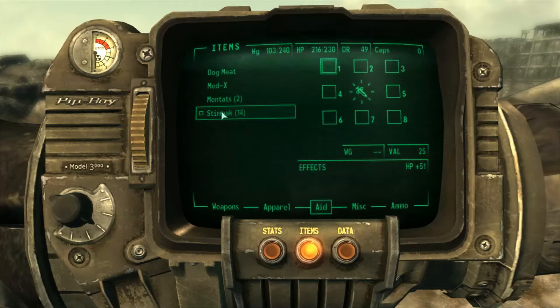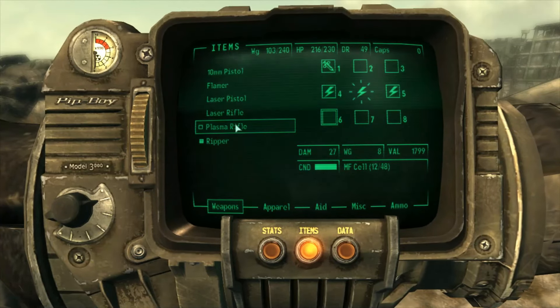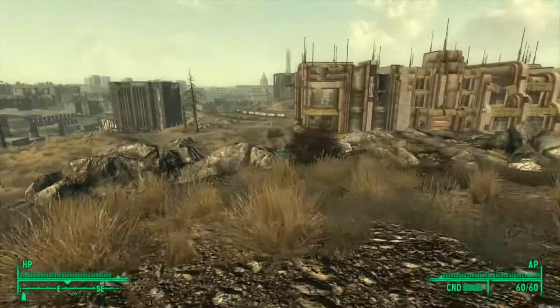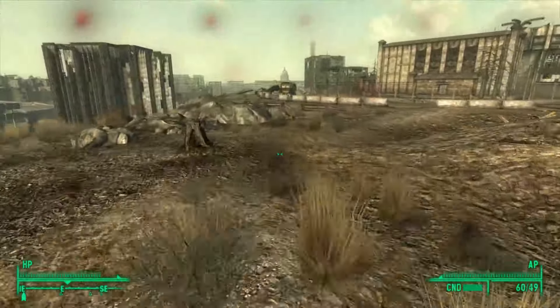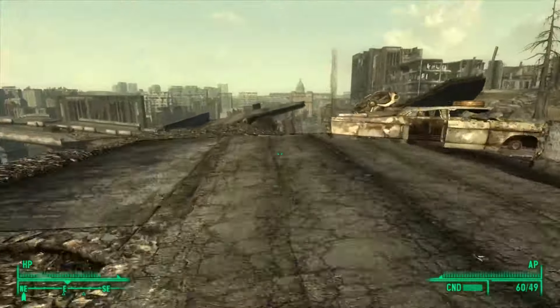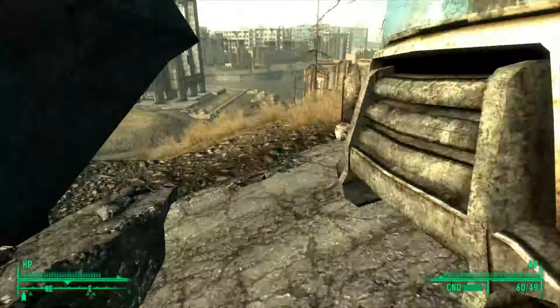We'll need high Strength for carrying capacity, plus it'll help a little with Ripper damage. Speaking of Dr. Lee's Lab and the Intelligence Bobblehead, I think we're gonna hold off going in there early. We'll get Rivet City on our fast travel like always, so we can warp there after we rescue James from 112. But I'm curious to see if skipping out on extra skill points early is worth it — we are trying to go fast after all, so this might be the right call.